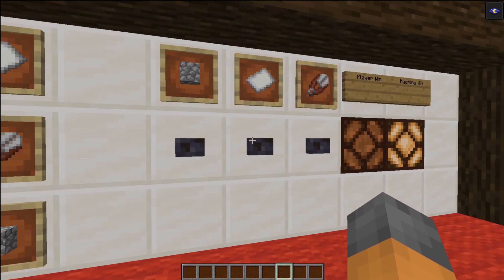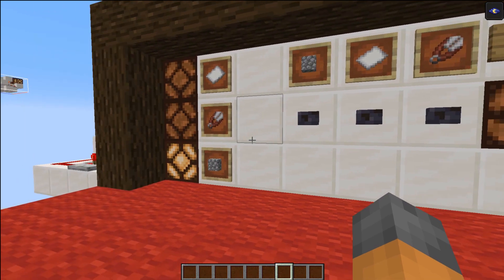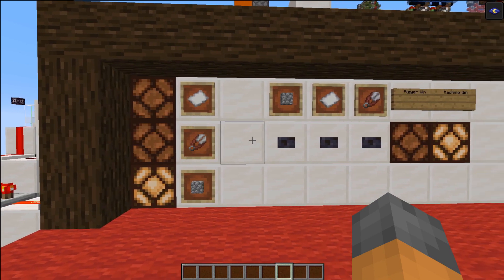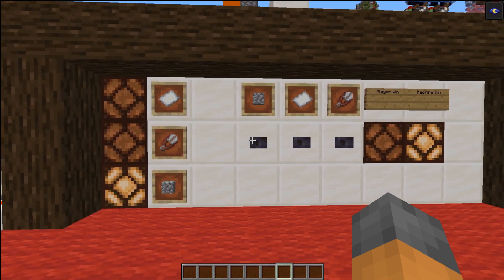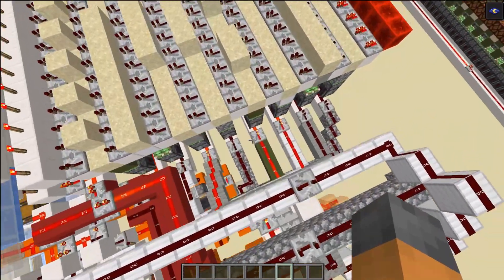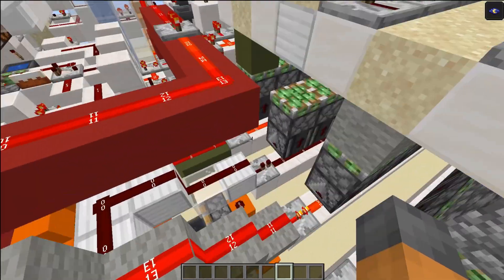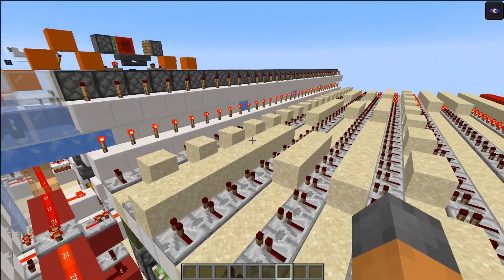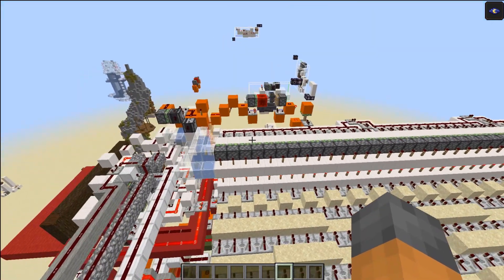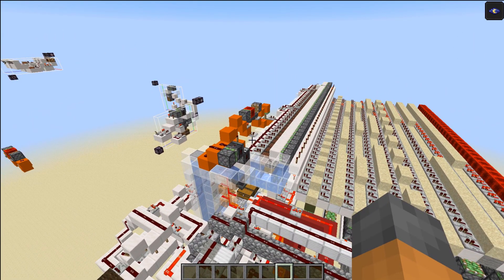Now if we select scissors, the machine selected rock — the machine is being really lucky! I haven't actually trained this machine yet, which is what needs to be done for it to improve over time. The machine has won again. It's recorded that it won, the player played scissors, and last time we played paper and the machine also won — that selects a new slice with a different distribution of items in the dropper.